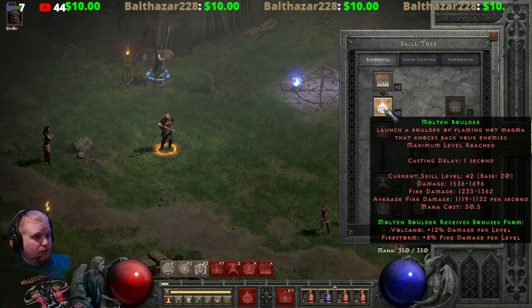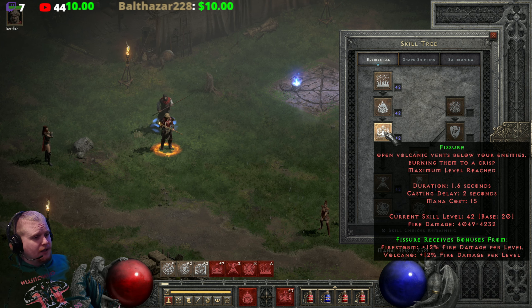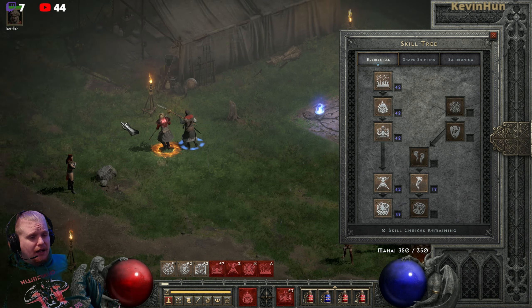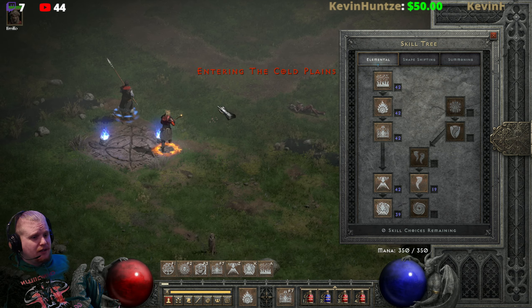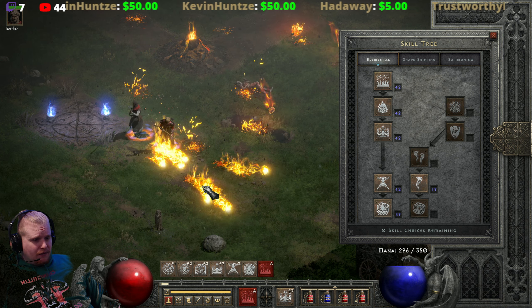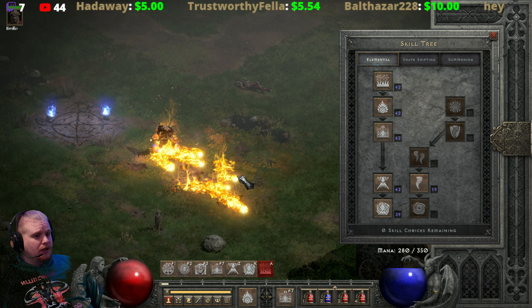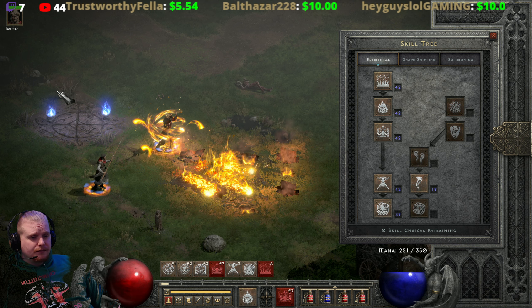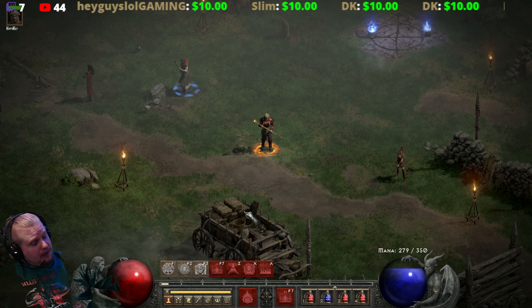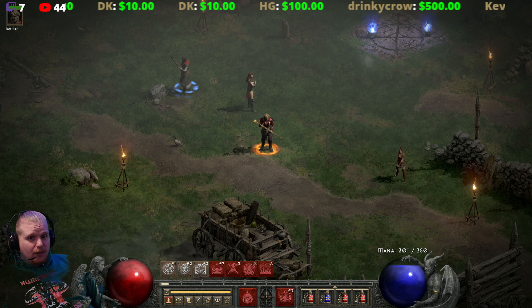Volcano costs 25 mana and Molten Boulder costs 30.5, which is pretty crazy. Fissure is kind of in the middle — lower than those two, but a little higher than Firestorm which is only 4 mana. Then again, Firestorm is an ability you pretty much have to get in enemies' faces and spam constantly, and it still has a casting delay where you can work in other abilities in between casts. That's pretty much it for Fissure — it's a simple ability, it's a great ability, and if you're a fire druid you're definitely going to be using it. Thanks for watching!